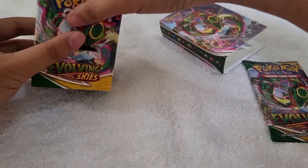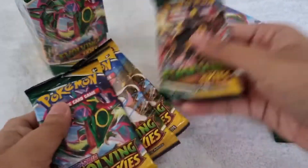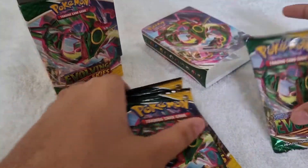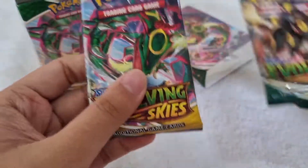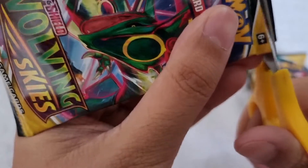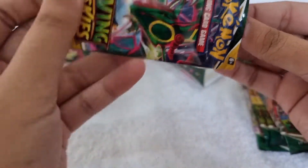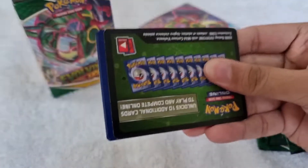We got these four booster packs. So all in all in this video we got five booster packs to open. Let's proceed to the first pack — we got this Rayquaza pack art. So green code card guys, 1, 2, 3, 4, 5.